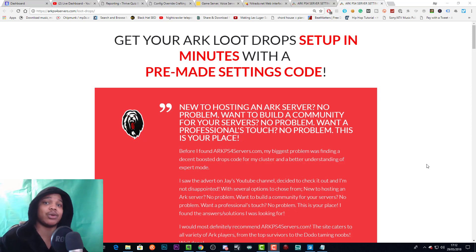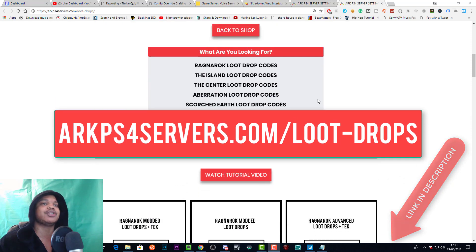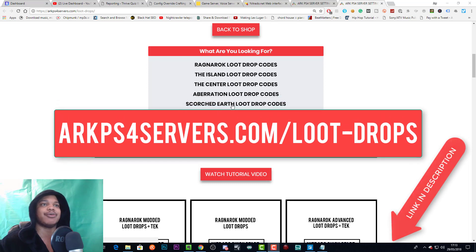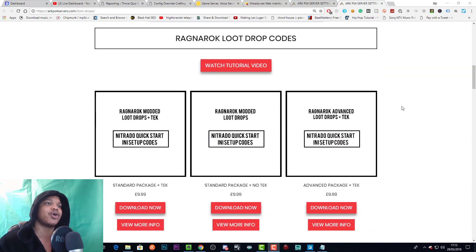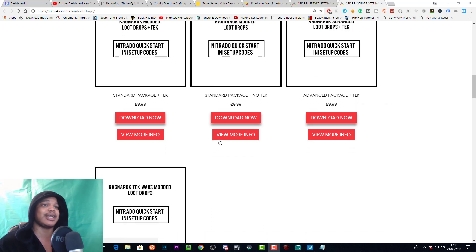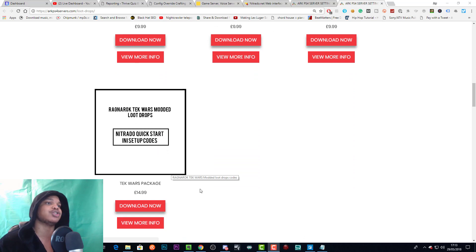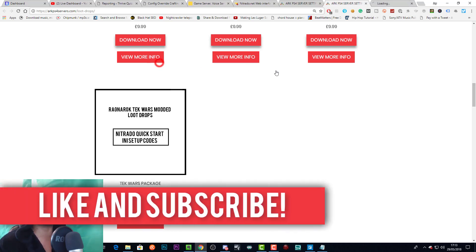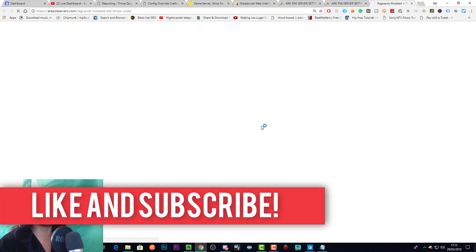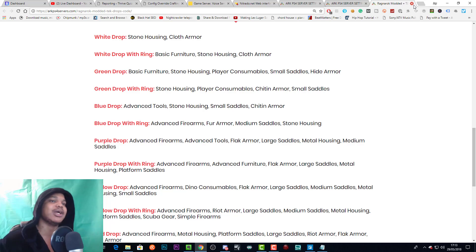I do have loot drop codes that you can download from arcps4servers.com/loot-drops. Here you'll find a bunch of different loot drops for all the maps: Ragnarok, The Island, The Center, Aberration, Scorched Earth. You can even order a custom loot drop. There are a few different packages: standard with no tech, standard and tech, advanced and tech with more element, and tech wars modded drops with a bunch of element and tech. Click view more info to see exactly what you get in each drop.